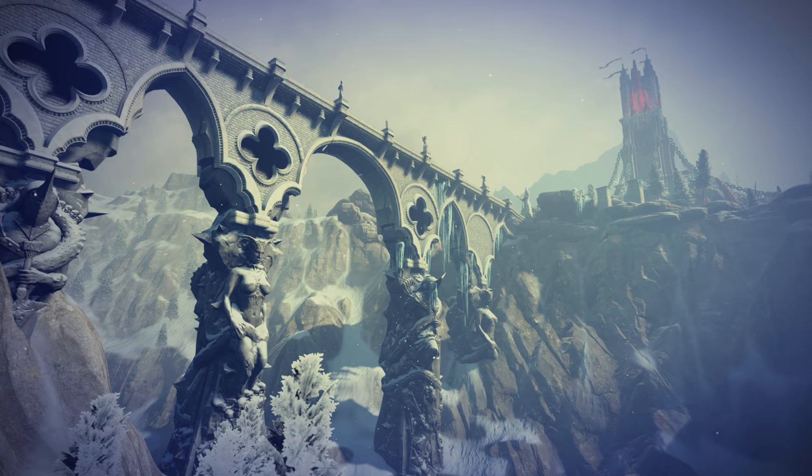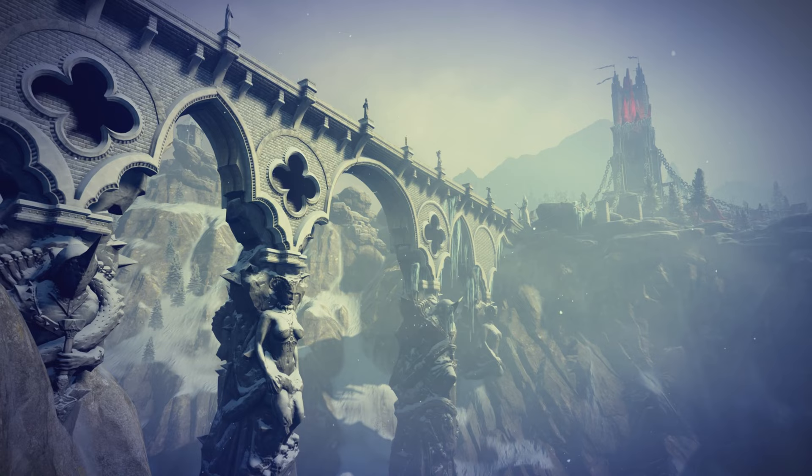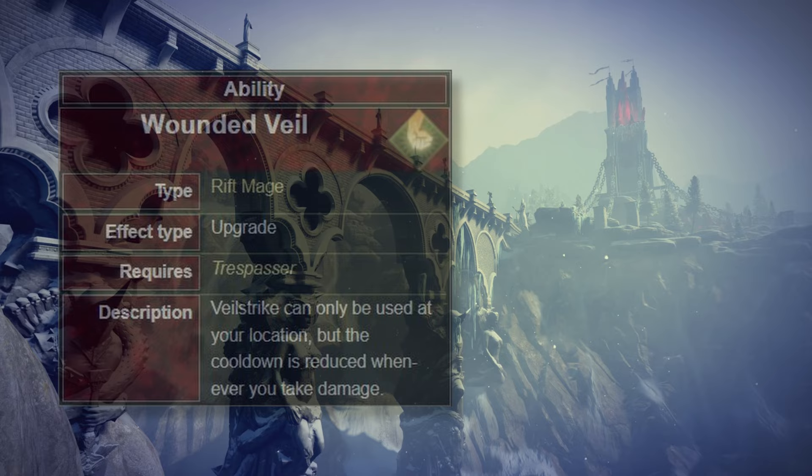Next, the Rift Mage specialization — the Veil Strike. The Punching Down upgrade applies weakened effects to targets that are knocked prone. The Wounded Veil can be cast only at your location but the cooldown is reduced every time you take damage — this just doesn't make any sense. I'd say it's on the tier C list.